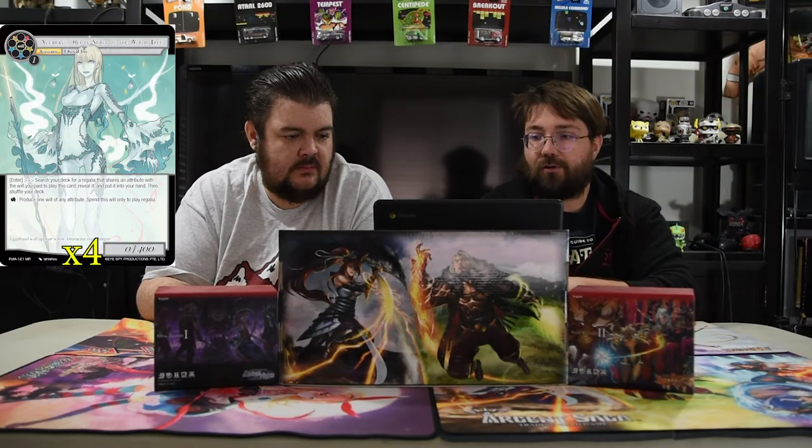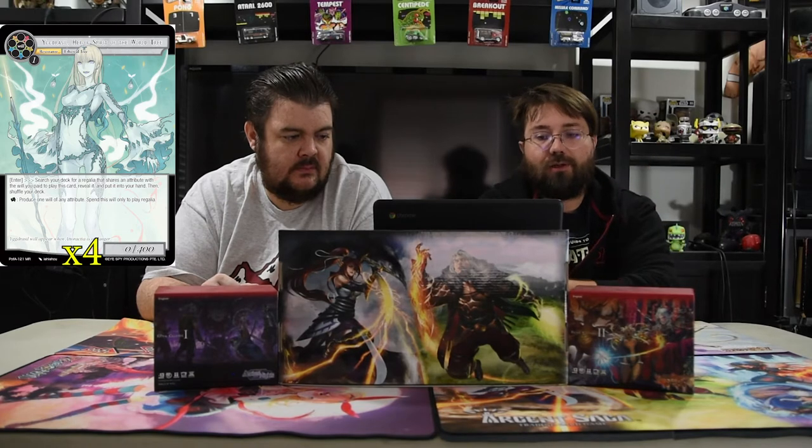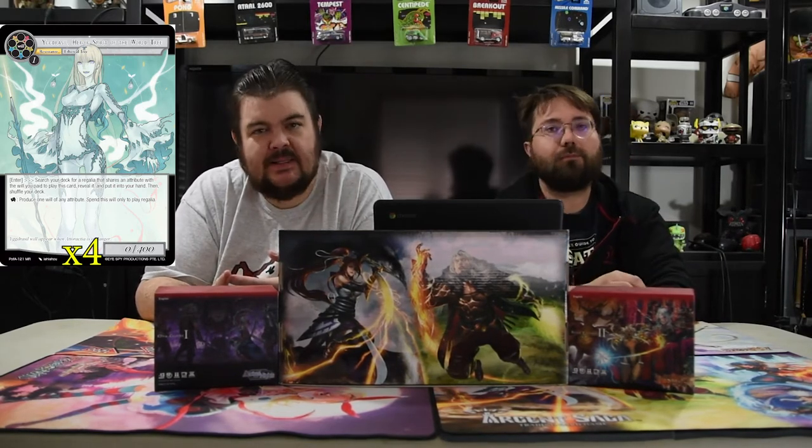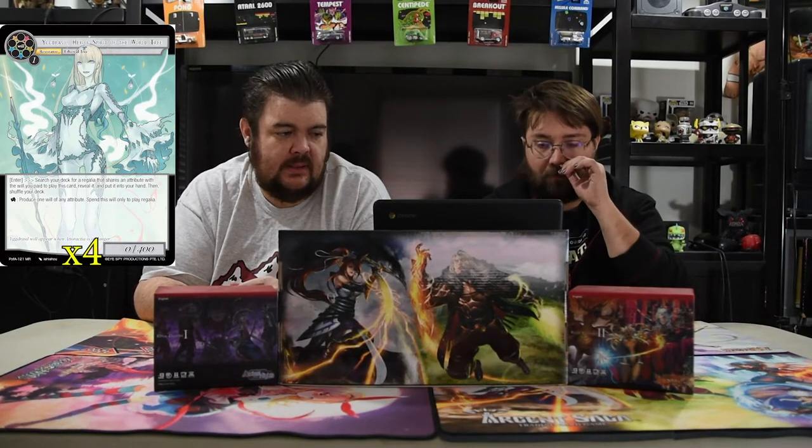The first resonator is Yggdrasil, Horror Spirit of the World Tree. It costs one will of any color. On enter, you search your deck for a regalia that shares the same attribute you paid to play this card, reveal it, put it in your hand, and shuffle your deck. Tap to produce one will of any attribute, but only to play regalias. I highly underestimated how good that card is until I played it here — it fuels this deck so easily because Gil lives and dies off his regalias. Being able to go get one on turn one and always have it for turn two is really nice, and you can tap her to have three mana up when something drops.